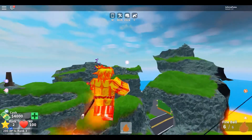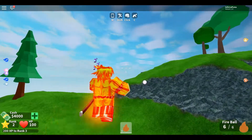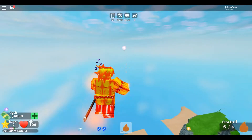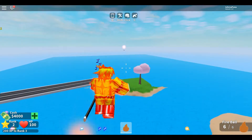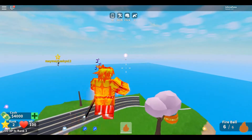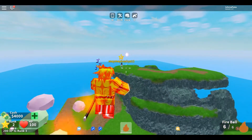Once you get there you're going to need to find 5 eggs that are just randomly going to fall from the sky onto the island. All you have to do is get one egg and put it on the pedestal. It doesn't matter if somebody else puts 2 or 3 — you just have to put one, and if you get all 5 of them you just have to stand in the middle and you'll get the egg.